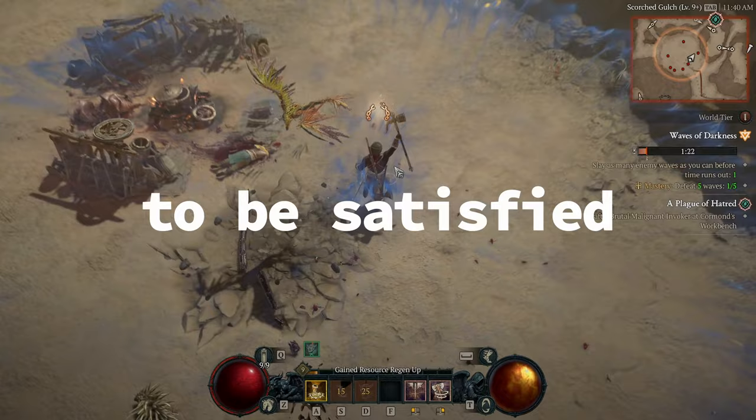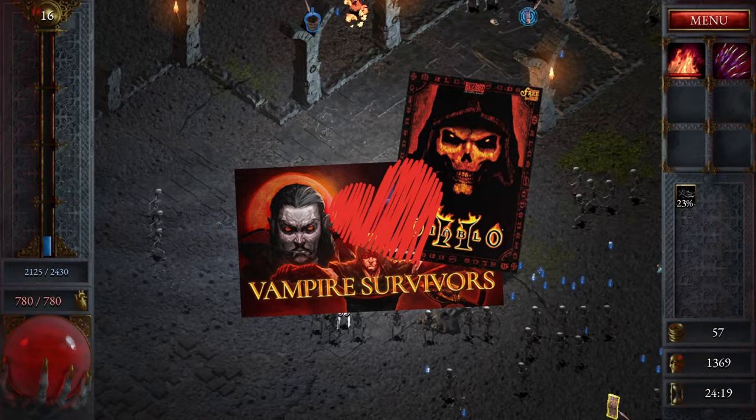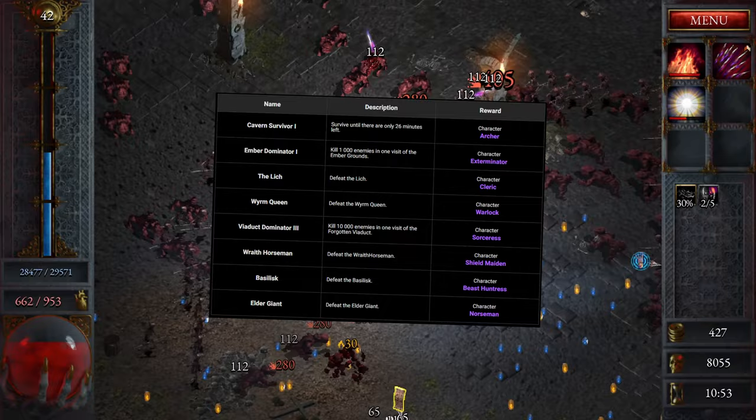This $5 isometric horde survival roguelike hack-and-slasher is essentially what you get when Vampire Survivors and classic Diablo have a baby. In this game, there's only one goal: survive. You start out with access to just one class, the warrior, and unlock up to eight additional playable heroes as you progress through the game by completing various quests and fulfilling other unlock requirements.